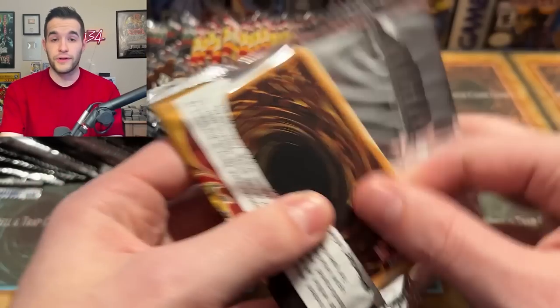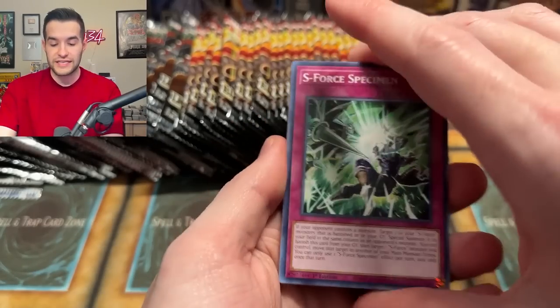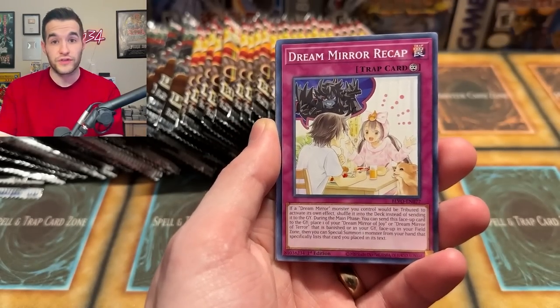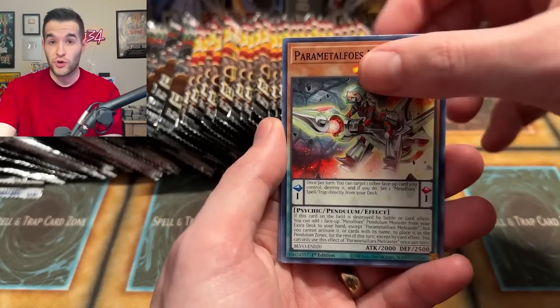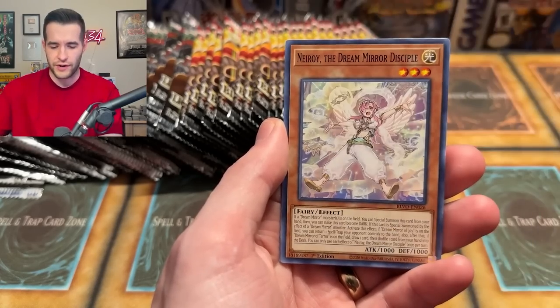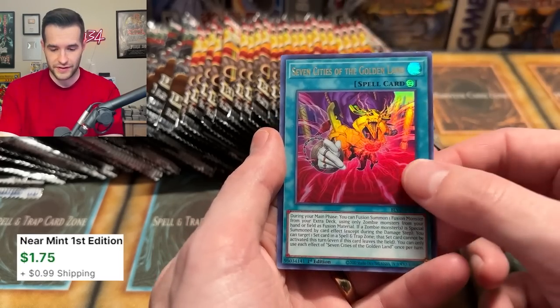We are starting our journey to pull the next 46 Starlights in this video. I'm hoping we also pull a Pot of Prosperity Secret Rare while we're at it. We're also trying to pull every single Ghost Rare — I've pulled quite a few Ghost Rares, but definitely not 40. There probably aren't as many Ghost Rares per set, so there's probably only around 40 total.